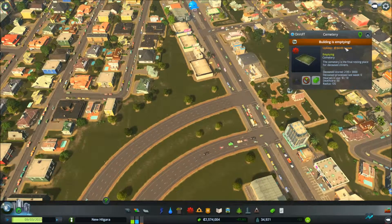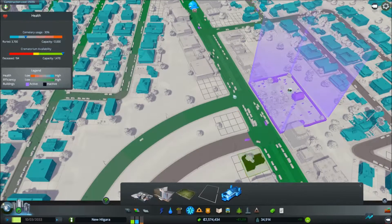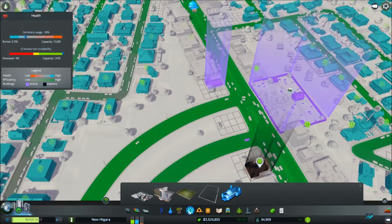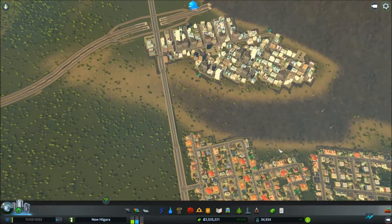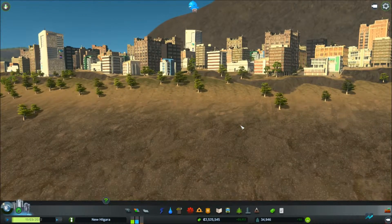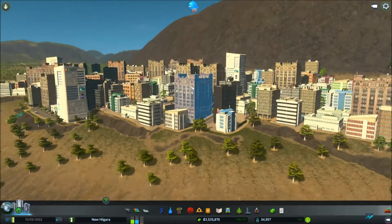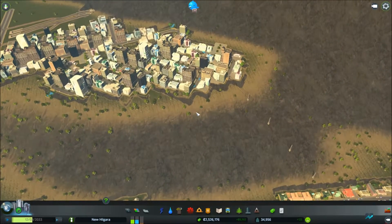That's a different icon — building is emptying. I've been going through and handling some of the residual stuff that's cropping up here and there. I got the commercial started up here. It's not too impressively high yet — a lot of level two buildings, which are fun looking. Most of them are level two, I think.